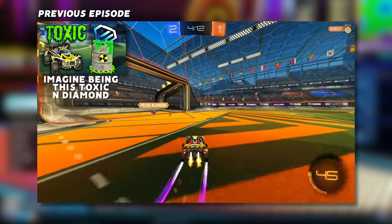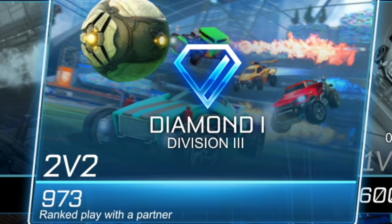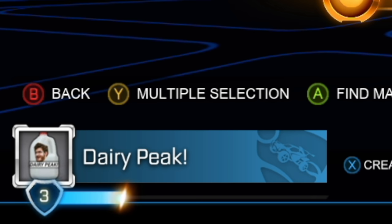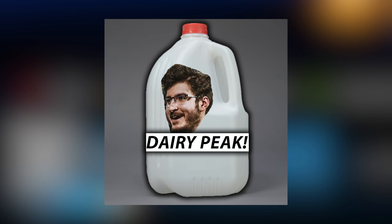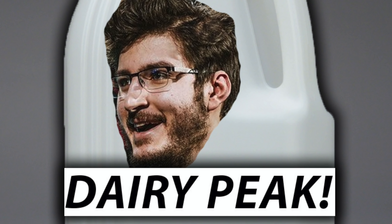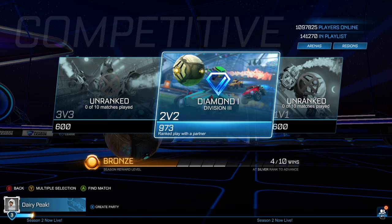Welcome back everybody to the Road to Supersonic Legends series. We're on episode number 21 and we're Diamond 1 Division 3. As you can see by the picture in the bottom left, quite an interesting name here. We got Dairy Peak and it's a bottle with Fairy Peak's face on it. I think I've lost my mind with all these comments. Thanks for another suggestion — over 2,000 likes for this one, so hope you guys like it. Let's just jump right into the first game.